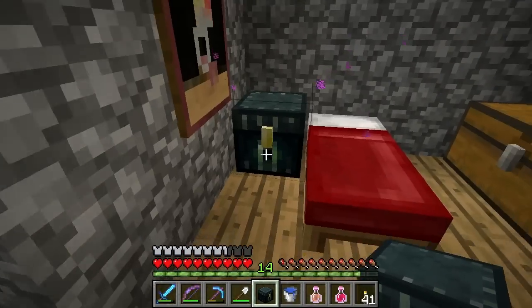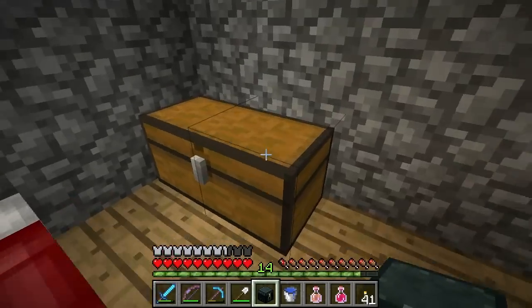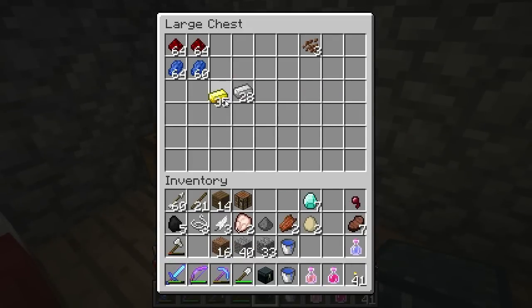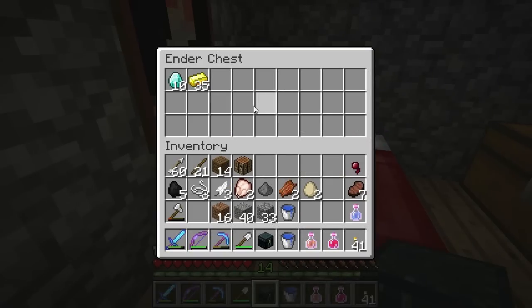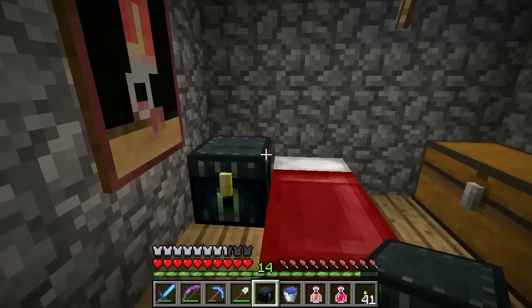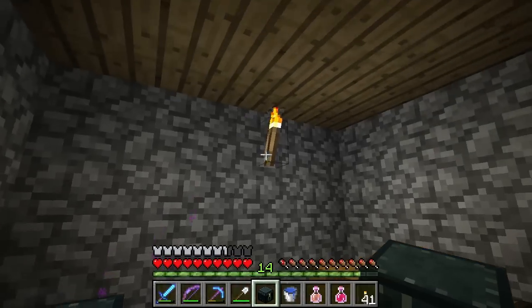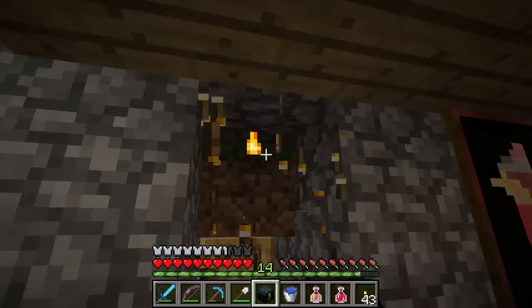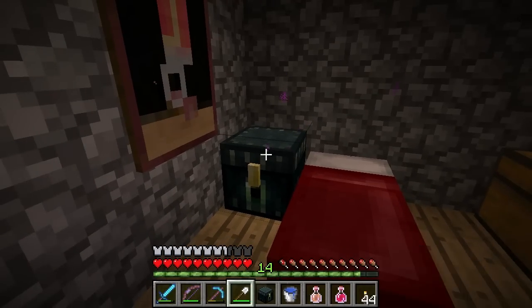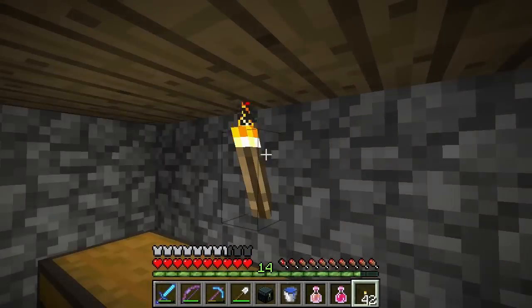I'm going to put one right here next to my bed and store my expensive belongings — my precious metals and gemstones. Just like any chest, open it up with a right click and you can see the magical Ender particle effect. They actually give off a little bit of light too — kind of like a little nightlight.